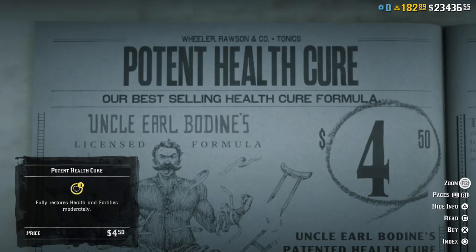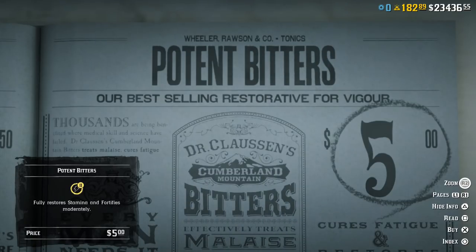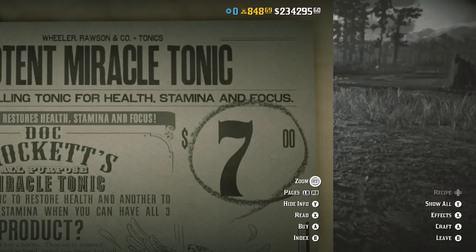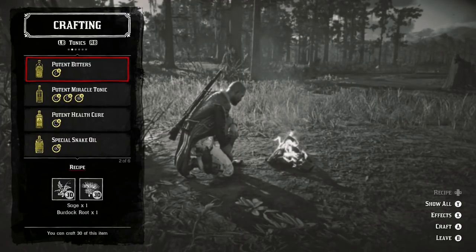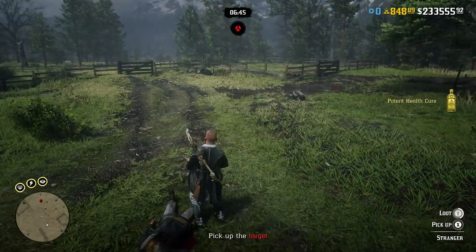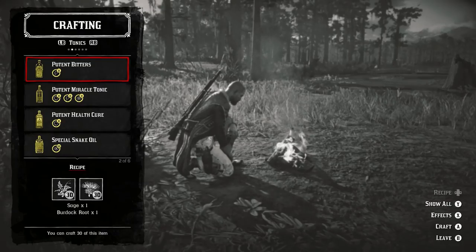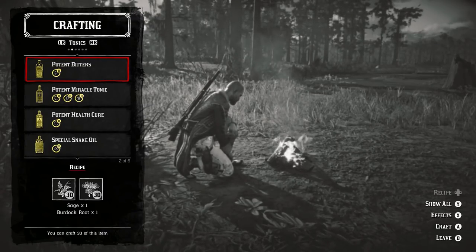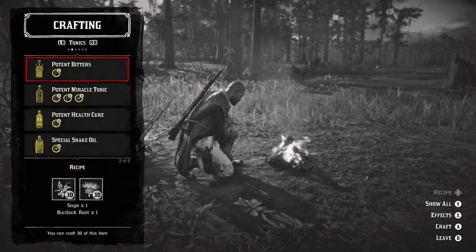Moving on to items 6, 7, 8, and 9: potent health cures, potent bitters, potent snake oil, and potent miracle tonics. All of these have different prices ranging from $4.50 all the way up to $7 — very expensive for just one bottle. You can get these by looting chests, looting enemies, or craft them yourself by buying the specific pamphlet from the fence. The pamphlets can be expensive but pay for themselves long-term, as you'll never have to pay again for these tonics.